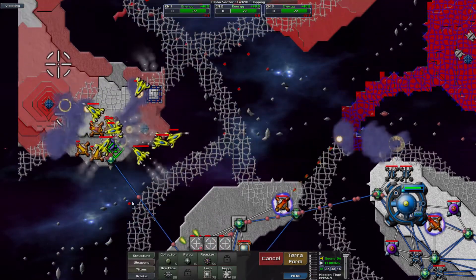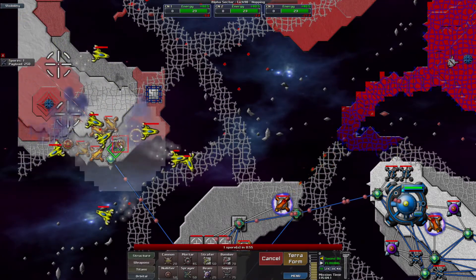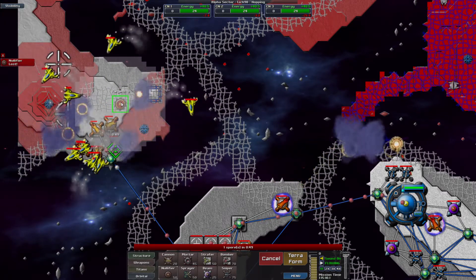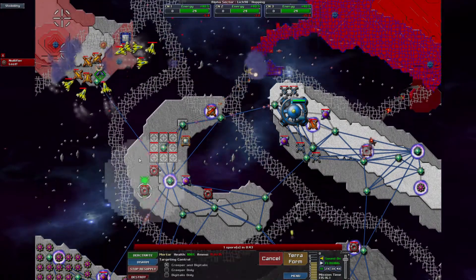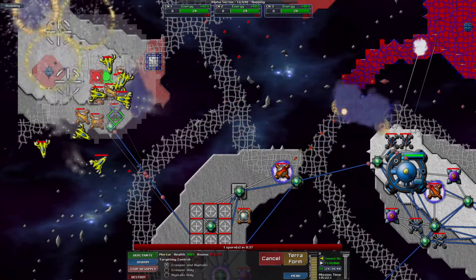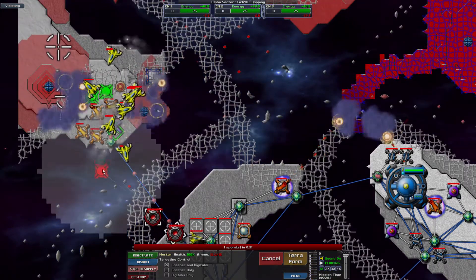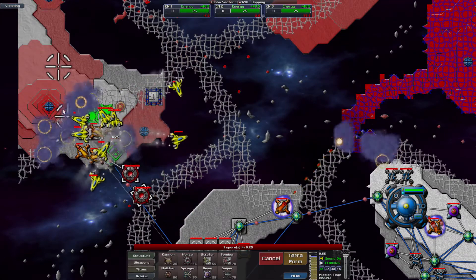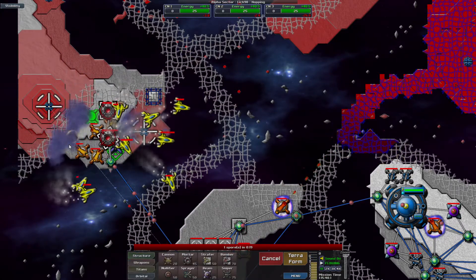The ammo here will last long enough for me to get some stuff over. That was a little close, but I think we did it. I'll just take whatever targets I can. Perhaps I ought to bring some of my mortars over as well, just to get a little bit of extra firepower. Yeah, this is awfully close. So I think I'm going to have my Berthas fire on those emitters and really slow them down.